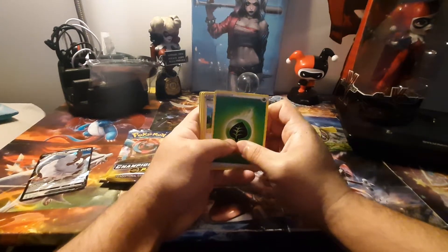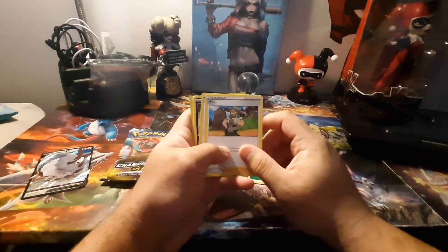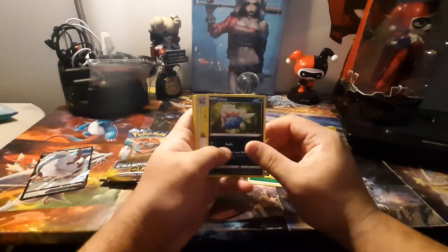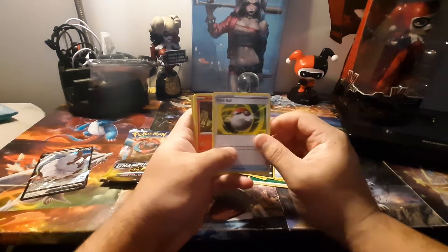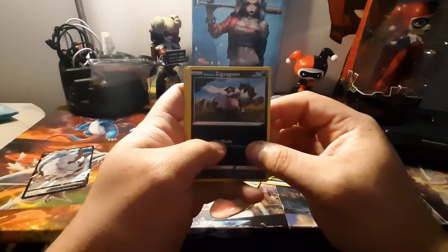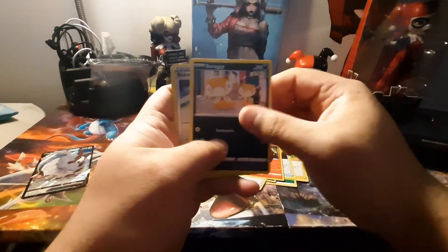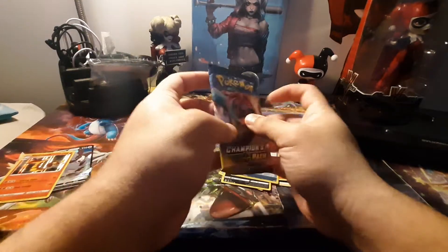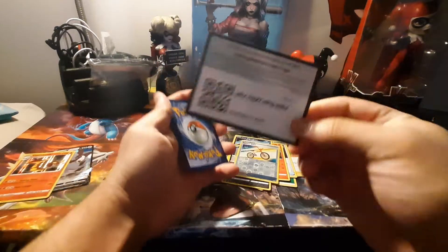All right, so green energy, Milo, Weibo, Absolite, Inkay, Pokéball. Let's see if we can get it closer — Galarian Zigzagoon, Squaggy, Water Bike, and holos and scores.